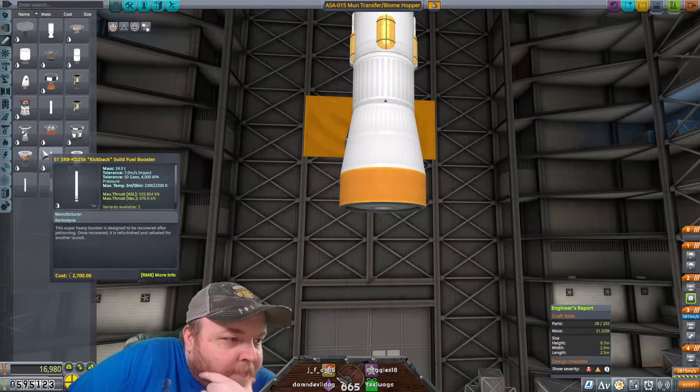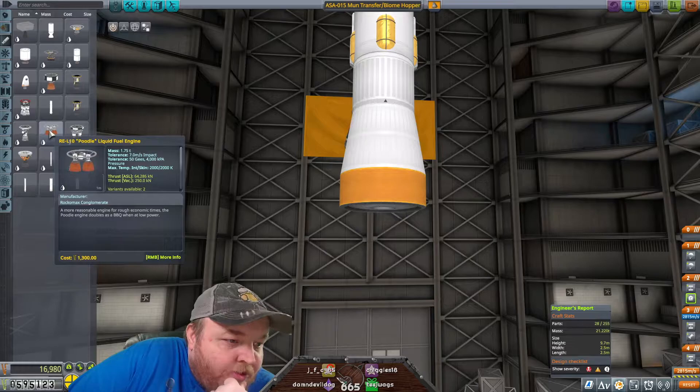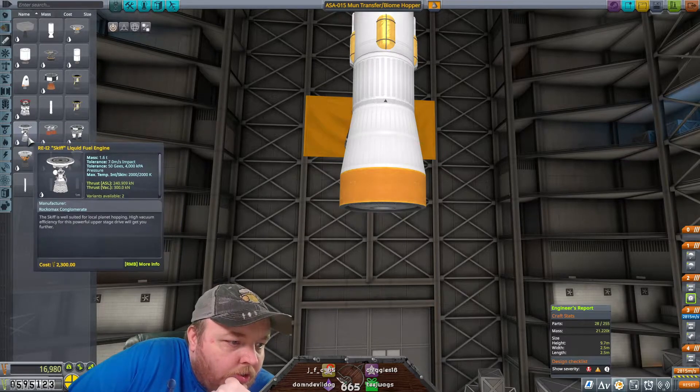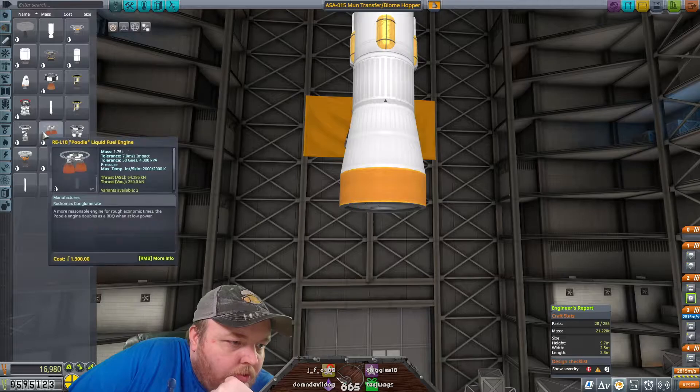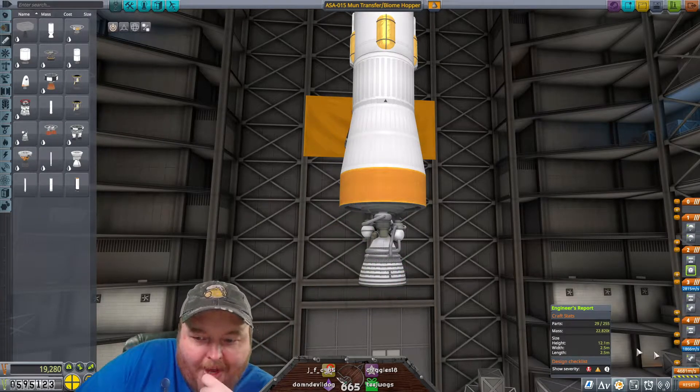Alright, I have a Cheetah. We also have the Skiff, which is really, really good too. The Skiff weighs less and has more thrust. I think I want that bad boy.